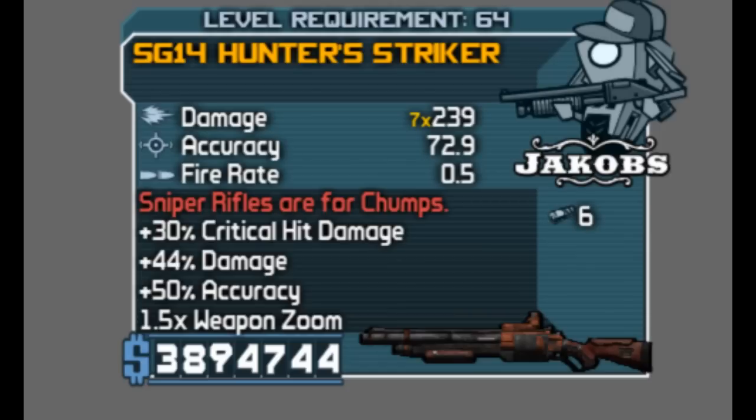Today I'm going to be talking about the Stryker. The Stryker is a Legendary Shotgun, and the prefix for mine is the 5G-14 Hunter Stryker. The prefix for you guys might change. As you can see there in the red text it says 'Sniper Rifles are for Chumps,' which means the Stryker has plus 30% critical hit damage and increased accuracy with minimal bullet spread.